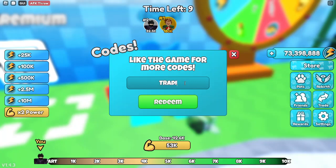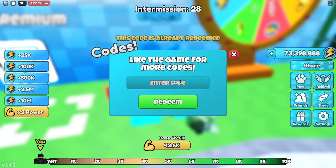Next is Trading. This right here gives you a pet, and I'm going to show y'all the pet after I finish all the codes. Next is Atmantus. And then afterwards is 1000likes.